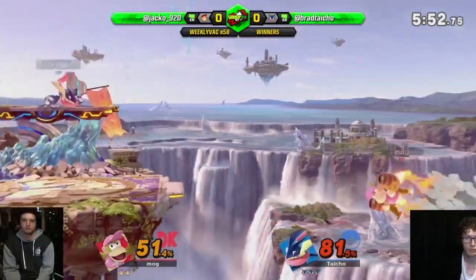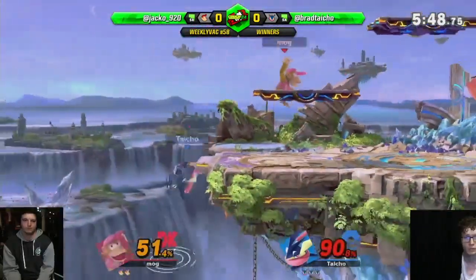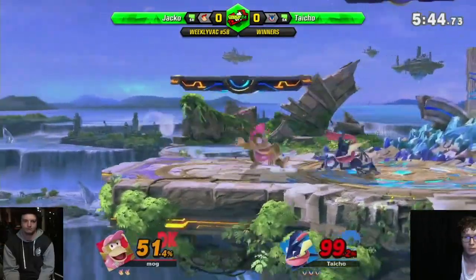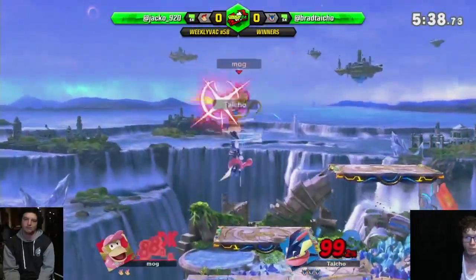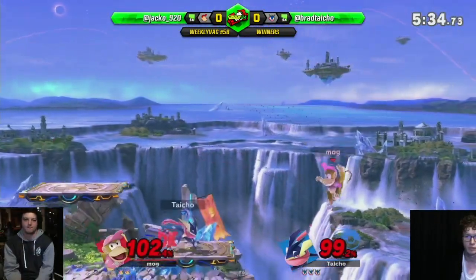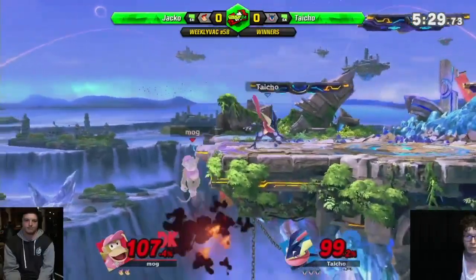Just holding shield forever. There we go. Send him at a really bad angle — misses the down air. Back on ledge. Up air, another up air. Not quite dead. Jacko's dodge was the fair. Just hold that a little longer. There we go.